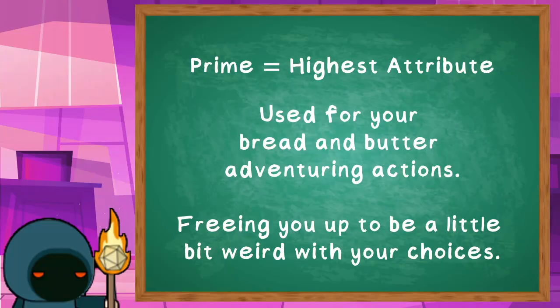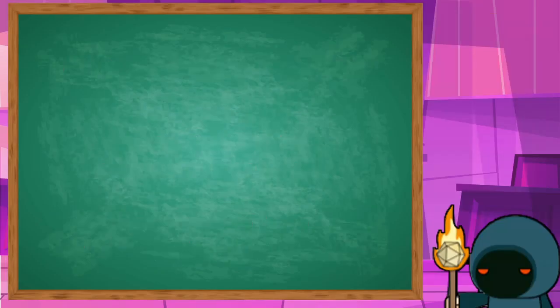In DC20, certain key things — like spell checks, attack checks, and awareness checks — are all based on your highest attribute, or your prime. This gives you a lot of freedom when making your character to decide which of the attributes you wish to favour. This is especially good in the Bard's case, because none of their early level abilities make any reference to specific skills or depend on particular attributes, making your choice of prime largely a matter of taste.